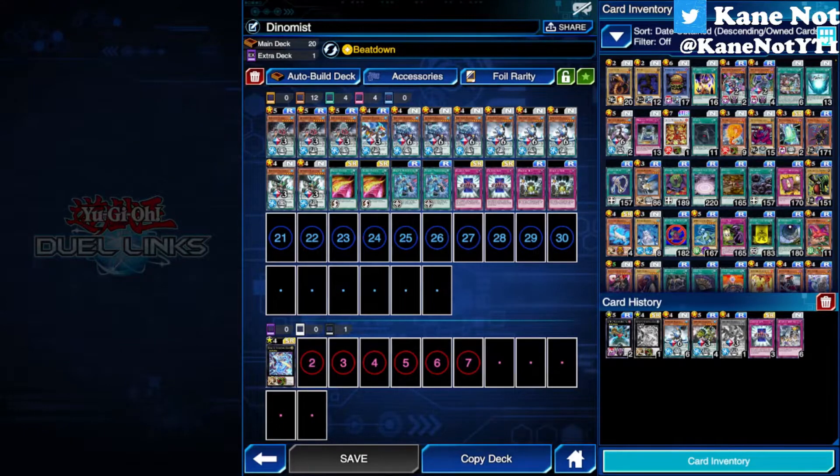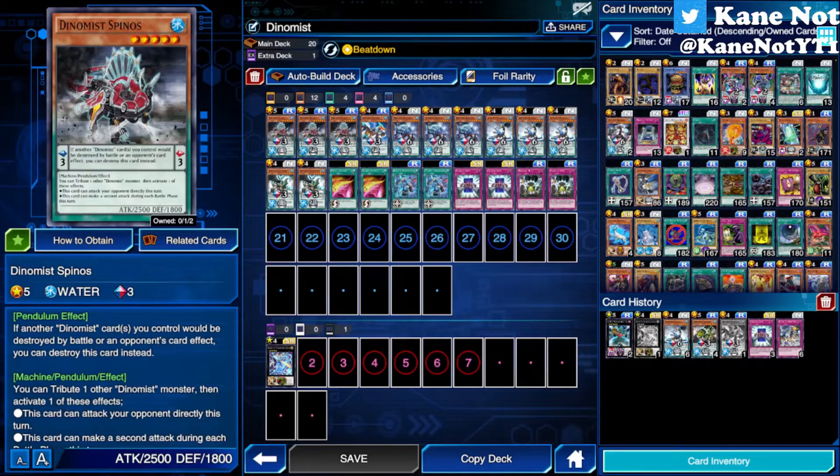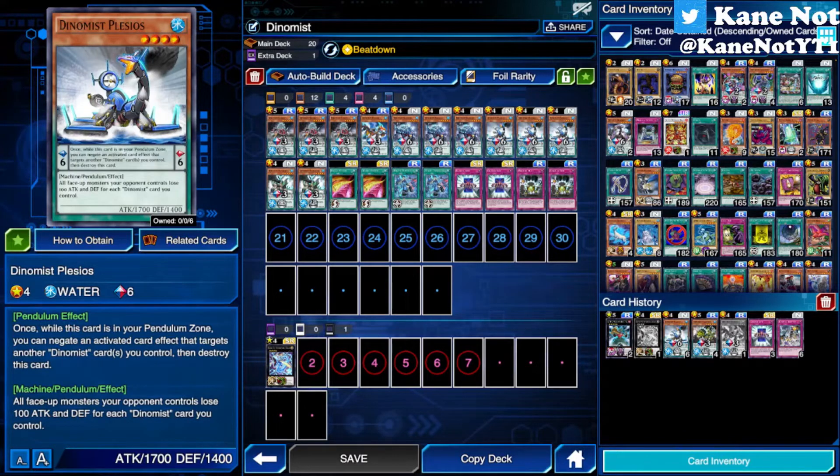Welcome to another Ego Dueling. Today we'll be doing an archetype analysis on the Dino Maze monsters. This archetype is essentially built up of machine type monsters that quickly resemble dinosaurs — you can think of them as the Dinobots from Transformers.